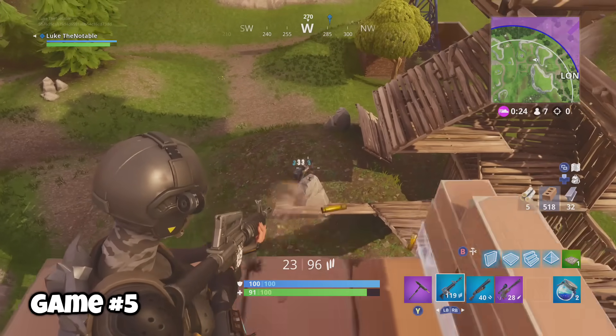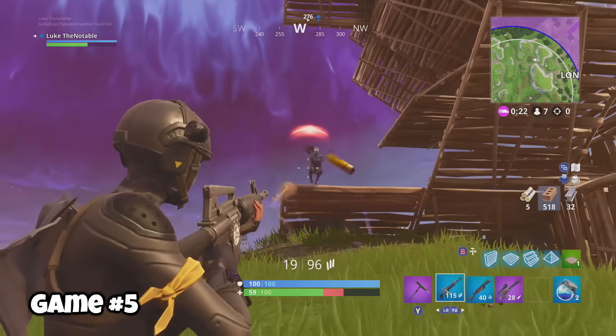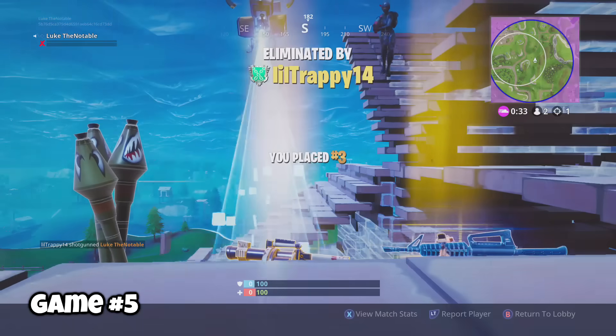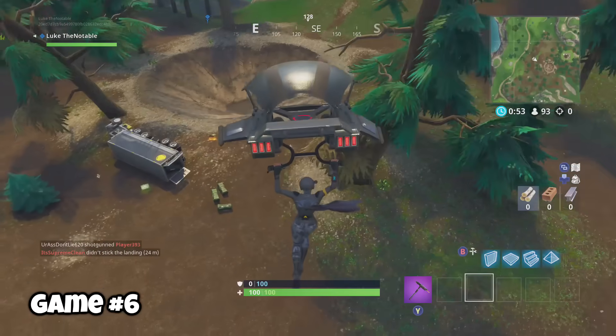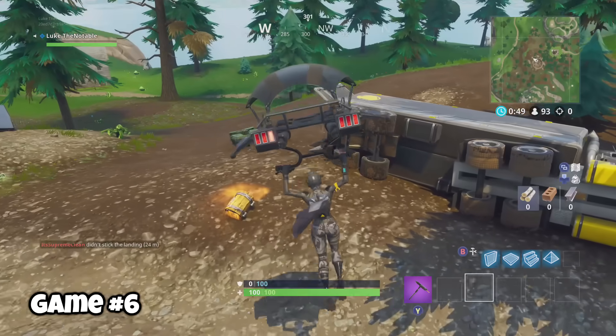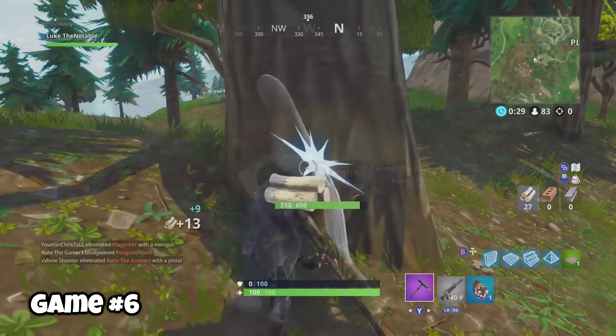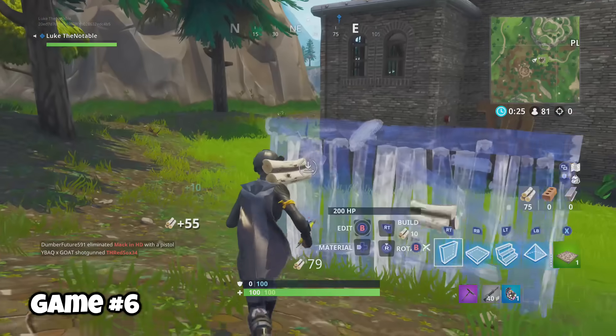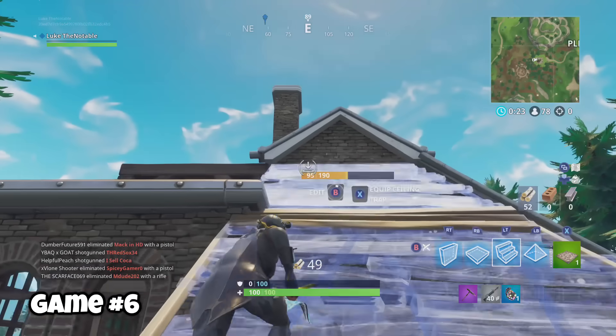The final circle was all the way down in Lonely Lodge. I had decent loot and a fairly good chance to win, but with three people left, I built my best and was still killed. Game six, I dropped directly into the haunted house — a pretty good place to drop because it can spawn some good chests and you get that shopping cart. There's also a pretty large forest with a lot of wood nearby. It'll provide good cover and materials, so if you don't like the hecticness of Pleasant Park, this can be a good place to drop.